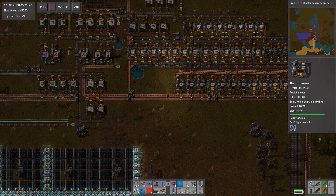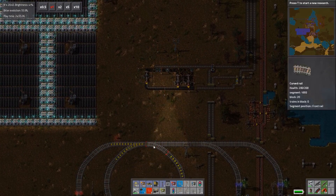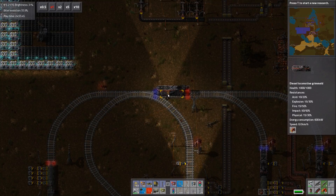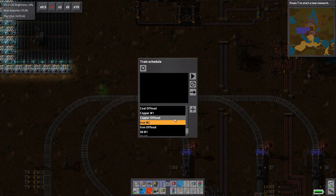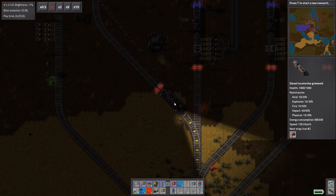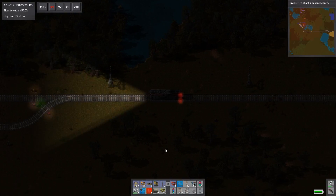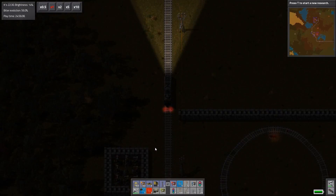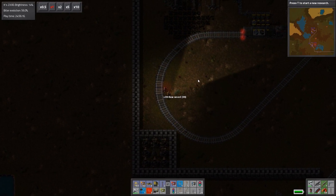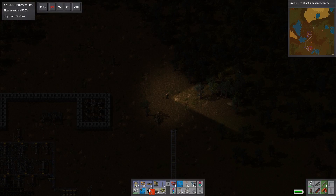So obviously we need to increase a whole bunch of different things here, starting with the iron. We're going to add more iron stations, we're going to add more copper stations — we're just going to add all the stations. So first step is of course hopping into our train and going to iron number two. Actually, let's go to copper first. No, let's go to iron first — iron's the one that we need more immediately. Riding the train is just so much fun.